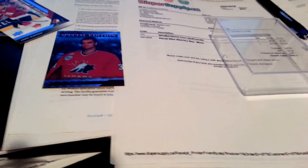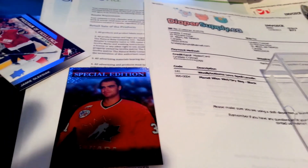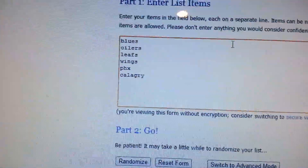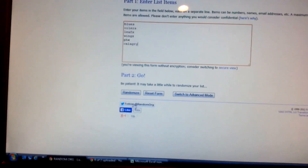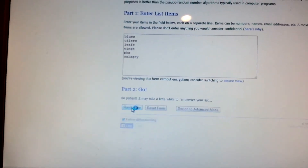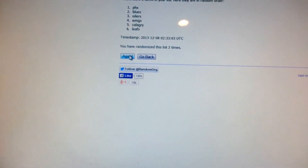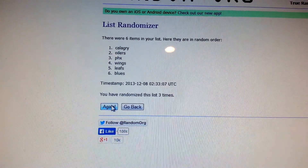And now we gotta do the random. For the special edition Curtis Joseph I put Blues, Oilers, Leafs, Wings, Phoenix, and Calgary — three times. One, two — oh, third time — Calgary! It's Curtis Joseph going to Calgary.